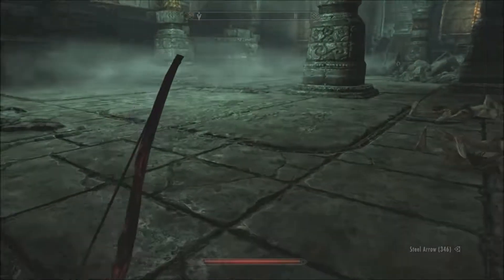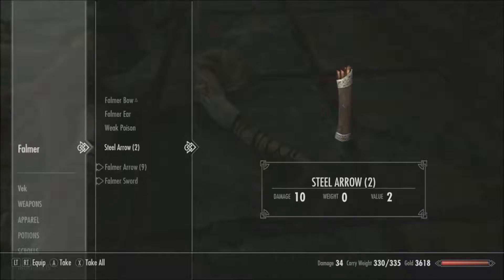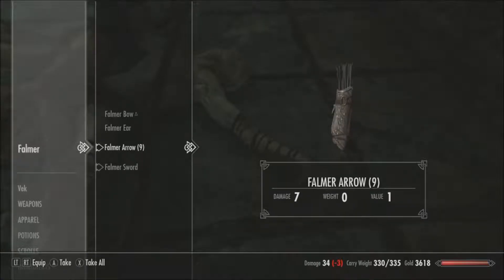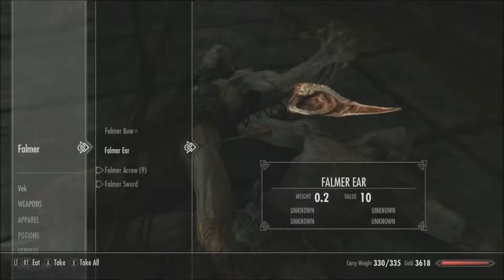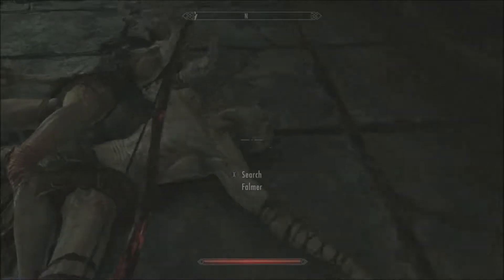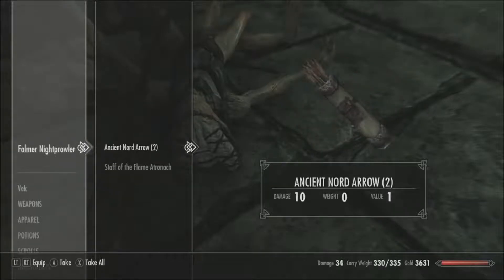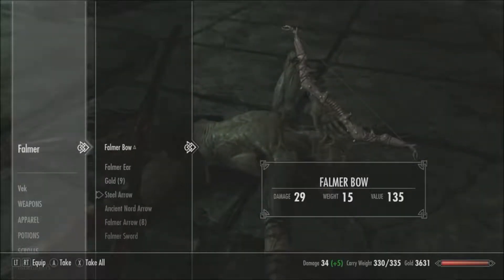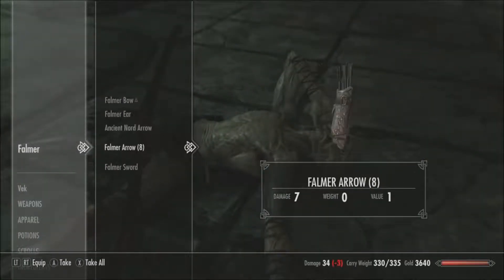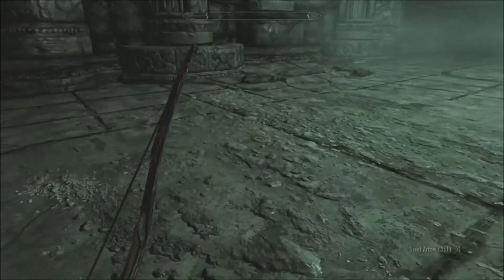I was looking around and apparently there's an ability in Restoration I never perked into — aside from Destruction in the mage tree. There's one where healing spells restore stamina and cure 50% more, and are effective against the undead. There's another where you get healed 250 points automatically if you fall below 10% health once per day. And magic regenerates 25% or 50% faster. There's some pretty cool stuff in the Restoration tree.